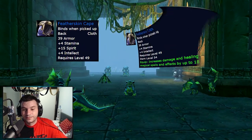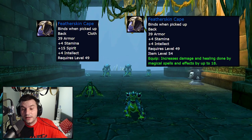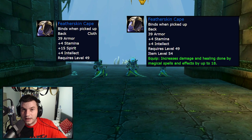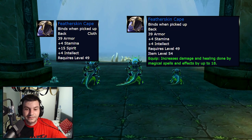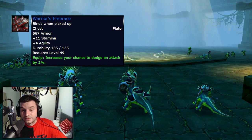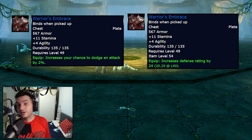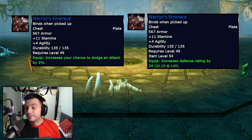The Featherskin Cape gets modified as well — 4 Intellect, 4 Stamina, and 18 Spell Power. The Cloak from Onyxia has 14 Spell Power, so this is better — and at level 49 it's probably going to be best-in-slot for Twinks. Warrior's Embrace, for tanks: used to have 2% Dodge, but now that Dodge gets converted into 24 Defense Rating, which at level 49 is about 20 Defense. That's huge — a really strong warrior/paladin tanking chest. Wind Scale Sarong gets an extra boost just like the helmet from Maraudon: 44 Healing done by magical spells and effects, and 15 Spell Power for the major change.